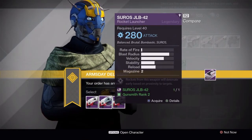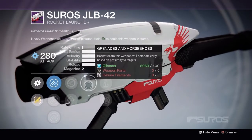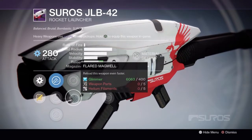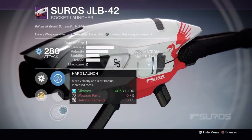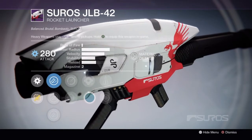For the JLB-42, just go for the rank 2 roll — it has Grenades and Horseshoes right off the bat. We have Single Point Sling and Flared Magwell, then Perfect Balance and Snapshot. I'd honestly recommend Flared Magwell and Perfect Balance, and go with Hard Launch to give it a smaller boost to stability.